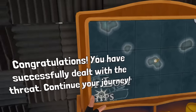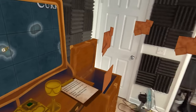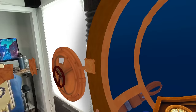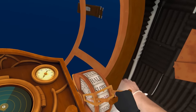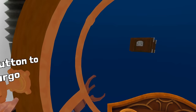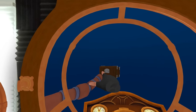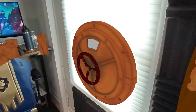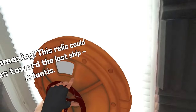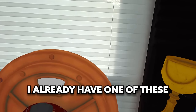Congratulations, you have successfully dealt with the threat. Continue your journey. My journey to get the treasure. Collecting resources — press the grab button to collect the cargo. Give me the treasure. All I want is treasure. This is amazing. This relic could point us toward the lost ship Atlantis. I already have one of these. I don't need two goblets.